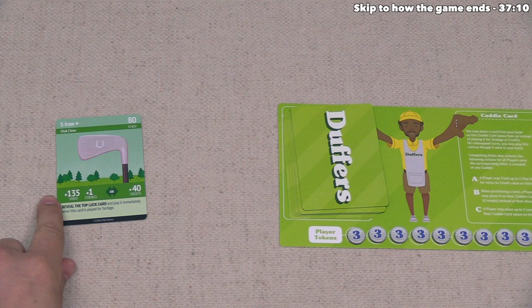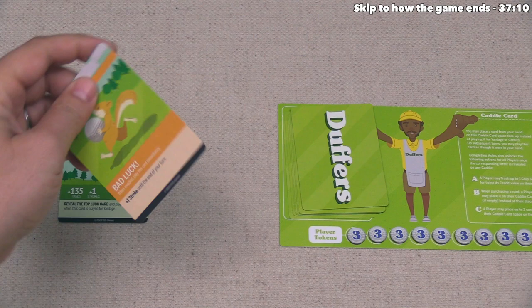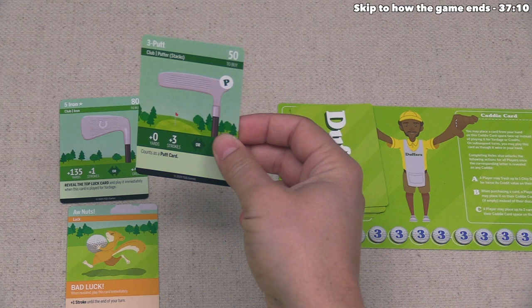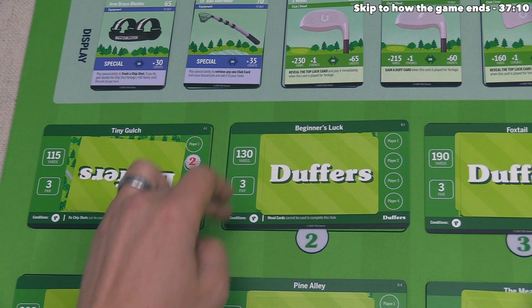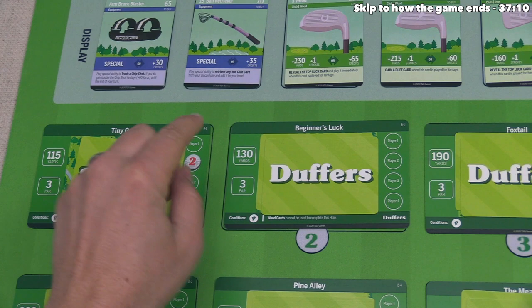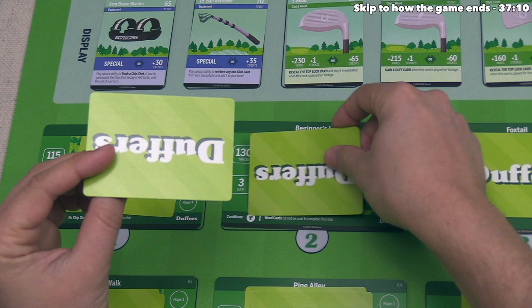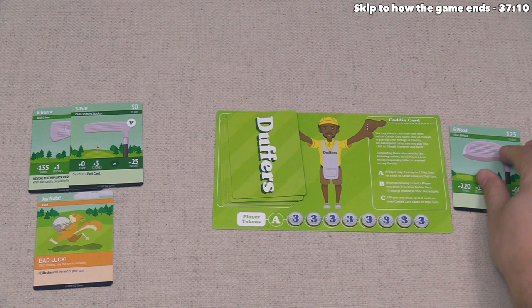It's time for player three to go. They've decided to try and complete a hole. They play their five iron for 135 yards — this is a luck-related club, so they draw the top luck card. It's bad luck: 'aw nuts,' plus one stroke until end of turn. They continue, playing a putter and stopping there. That's 135 yards and five strokes. They have enough to complete Tiny Gulch or Beginner's Luck, and they are just five yards over a bullseye for Beginner's Luck. They still go for Beginner's Luck — they like picking between the two reward cards — so they place their player three token on that hole.